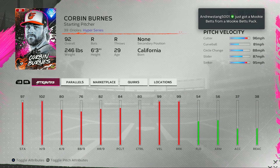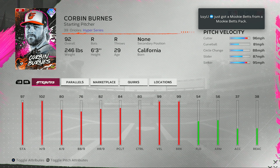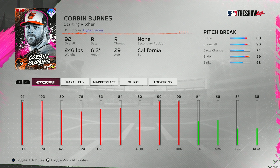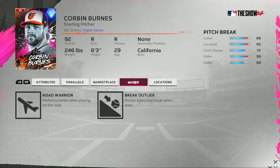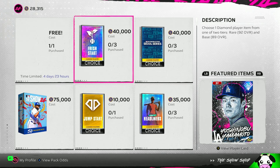Now for the rare round — three cards in here. First up, a 92 overall Corbin Burns. Weird to see him on the Orioles. 97 stamina, 102 hits per nine, 82 home runs per nine, 76 walks per nine, 84 pitching clutch, 80 control, 99 velocity, 99 break. His pitch selection includes a cutter, curveball, circle change, slider, and sinker. He also has Breakout Liar — the first card in the rare round of this new Fresh Start Pack.